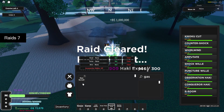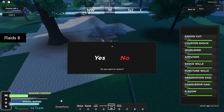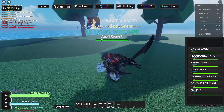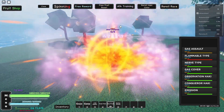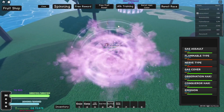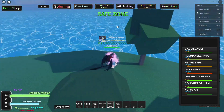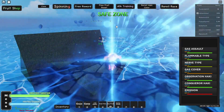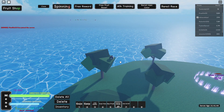We got it! That is eight attempts — that's actually not bad. That's way earlier than I expected. We got the Gas fruit. I don't think I've ever used this fruit, but I might have when I was trying it out. Let's go use the scroll.